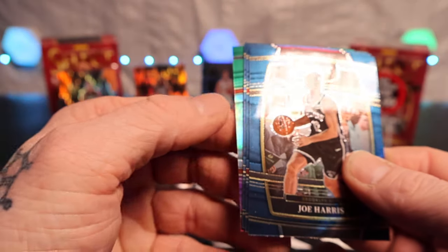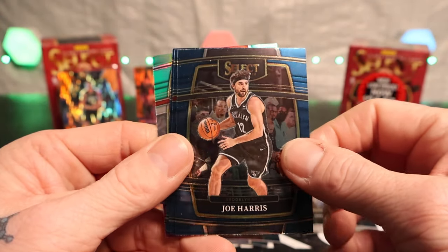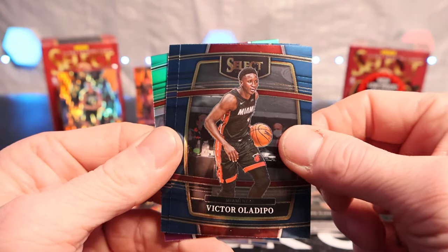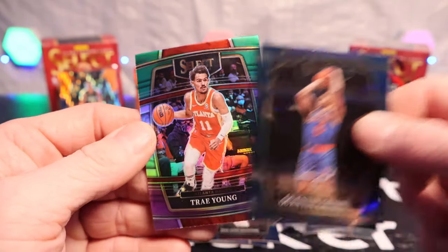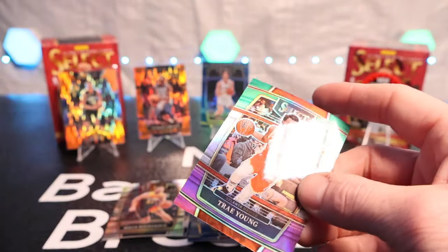Last pack of blaster one - can we go out with something crazy? Looks like we have - look at that green-purple - Joe Harris, Victor, Quentin Grimes, and Trey Young. Not numbered, but it's a solid finish to the first blaster.